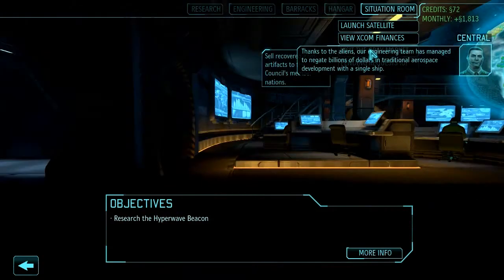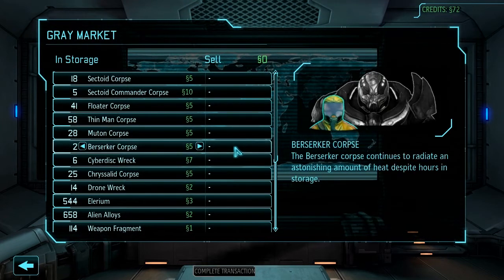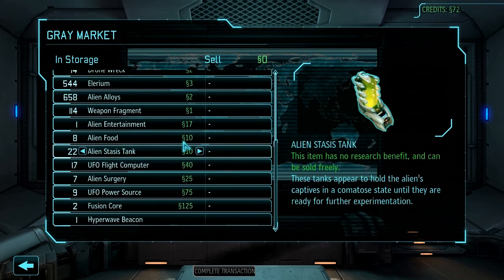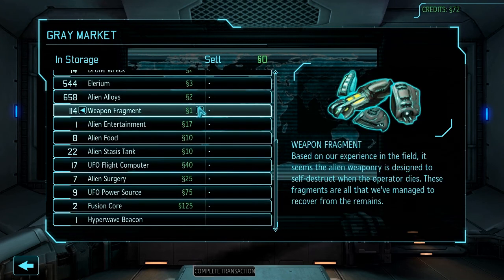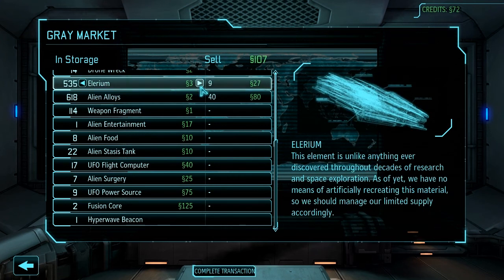Let's have a look in our grey market. What can we sell? Are we still on the alien alloy things? I think that's probably the best things to sell. We can sell the weapon fragments, that's for sure. I'm wondering if we've got an excess of Illyrium or not — we could sell 40 of them. I'll sell a bunch of these as well, because that's a lot of Illyrium.